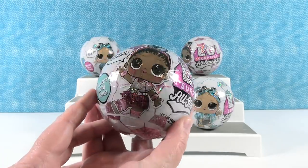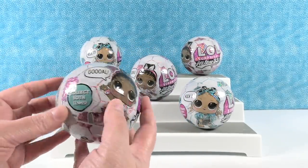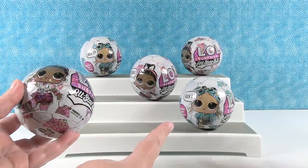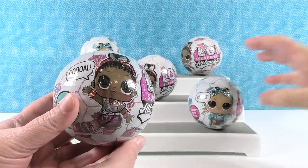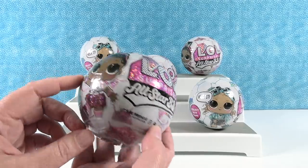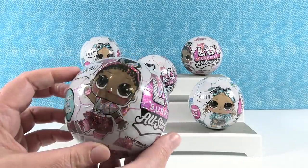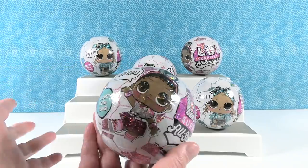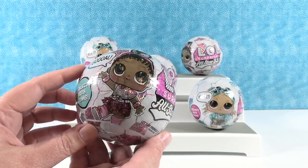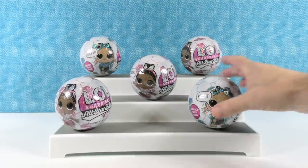So these are pretty cute. I like this girl right here on the front. Now these come in two teams. You can collect both teams. So you have a pink team and a blue team, and they probably have team names once we look at the checklist, because the baseball players had team names. But we have a few here thanks to our good friends at MGA who sent these to us so we could open with you guys.